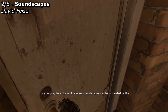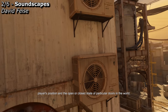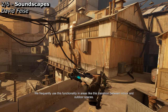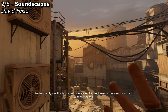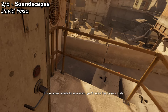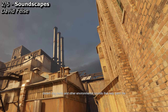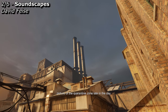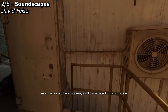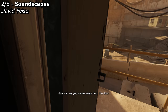For example, the volume of different soundscapes can be controlled by the player's position and the open or closed state of particular doors in the world. We frequently use this functionality in areas like this transition between indoor and outdoor spaces. If you pause outside for a moment, you'll notice the crickets, birds, distant dog barks, and other environmental sounds that help paint the picture of the quarantine zone late in the day. As you move into the indoor area, you'll notice the outdoor soundscape diminish as you move away from the door.